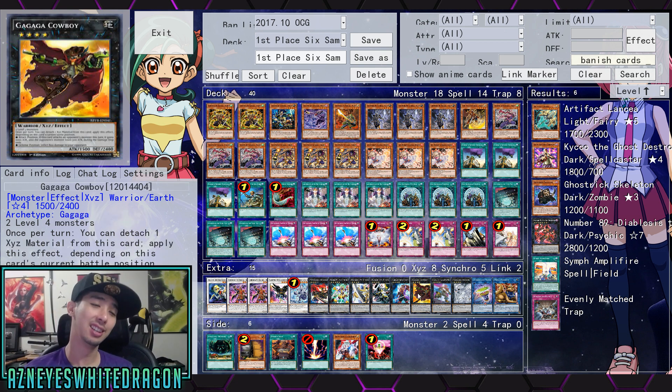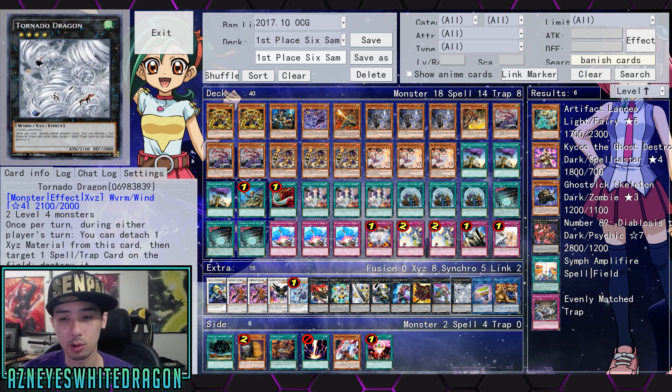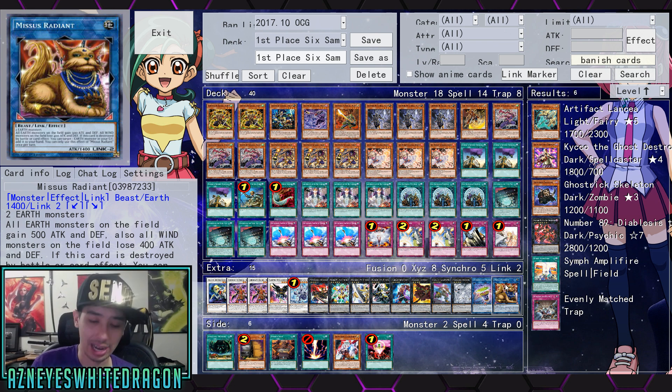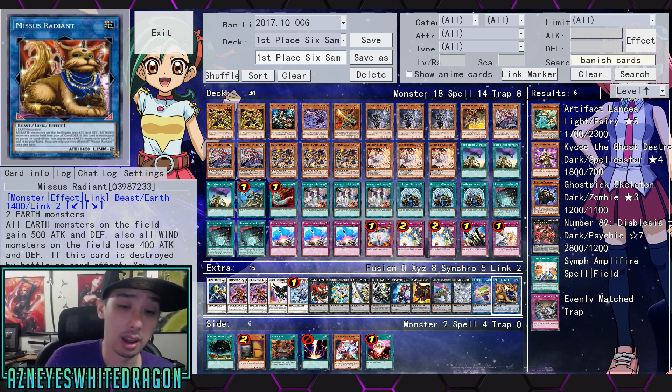Then we have our classic game-stealer sometimes, the Gagaga Cowboy. Then we have Castel, Tornado Dragon — they actually got this really fast in the OCG. Then we have Underclock Taker, and Mrs. Gradius for the last card.